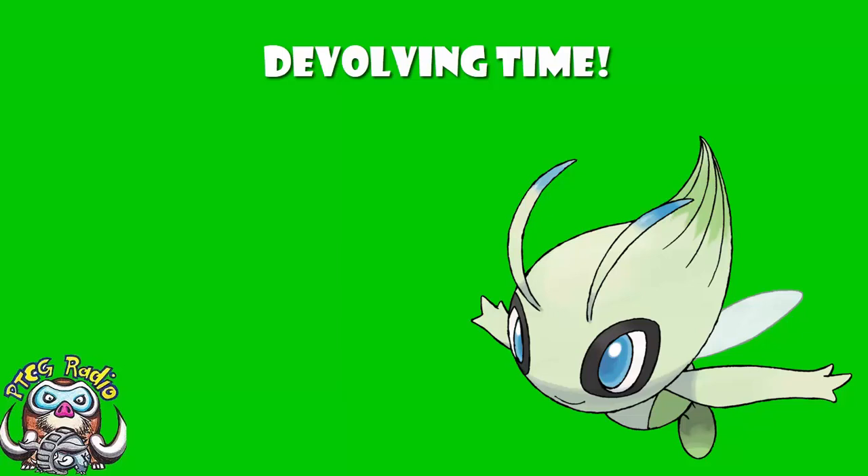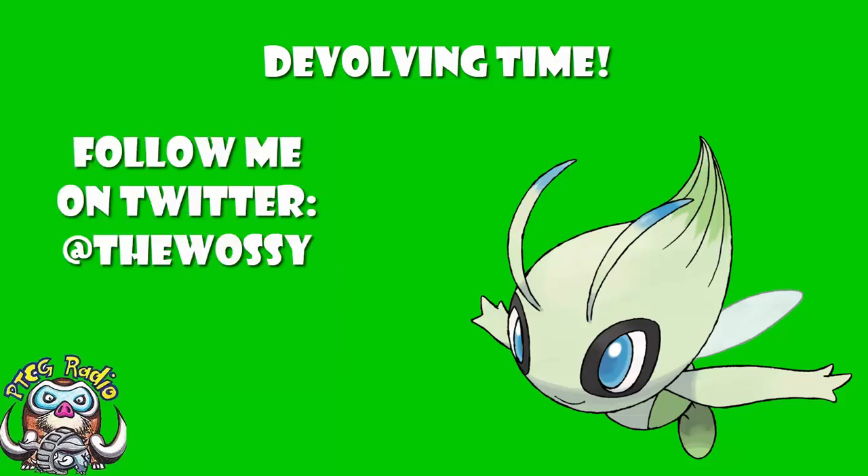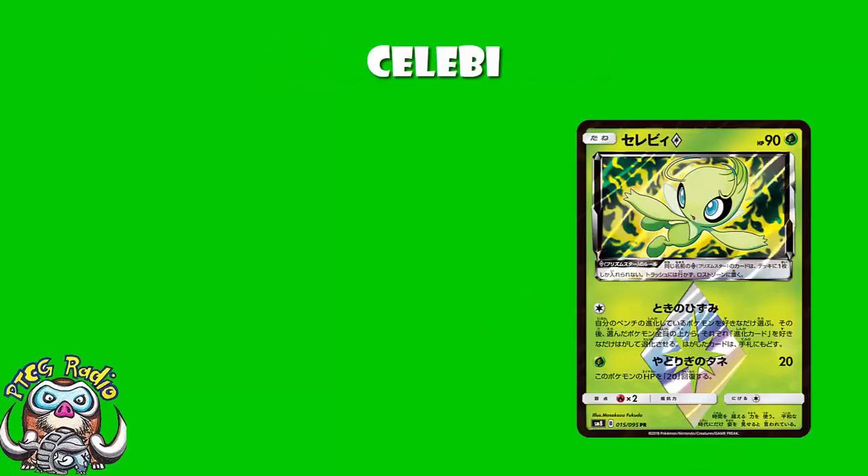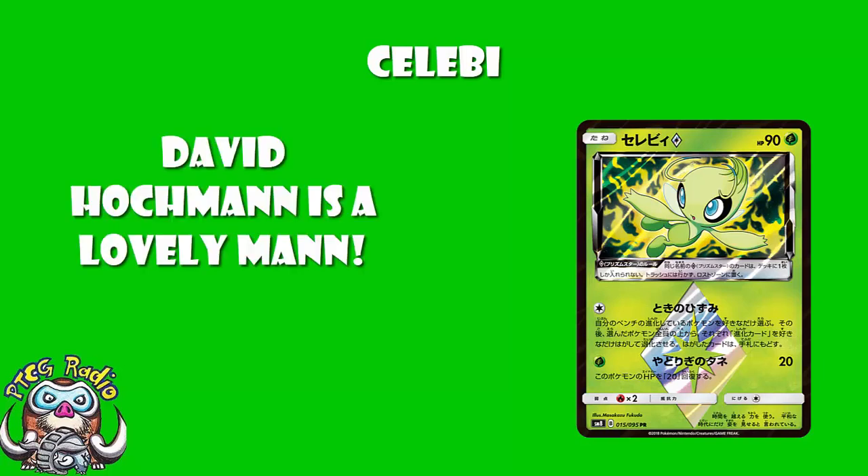Good morning, or depending on when you're watching this, good afternoon, good evening, or good night. My name's Ross, and I was always told I had a voice for radio. So today I'm going to be showing you Celebi Prism Star. We kind of knew Celebi Prism Star was coming, but it's nice to see what it actually does. There was too much good stuff coming around yesterday, so we can bring it to you now. Our translation is brought to you by the lovely Rappelman TCG, Mr. David Hockman himself.